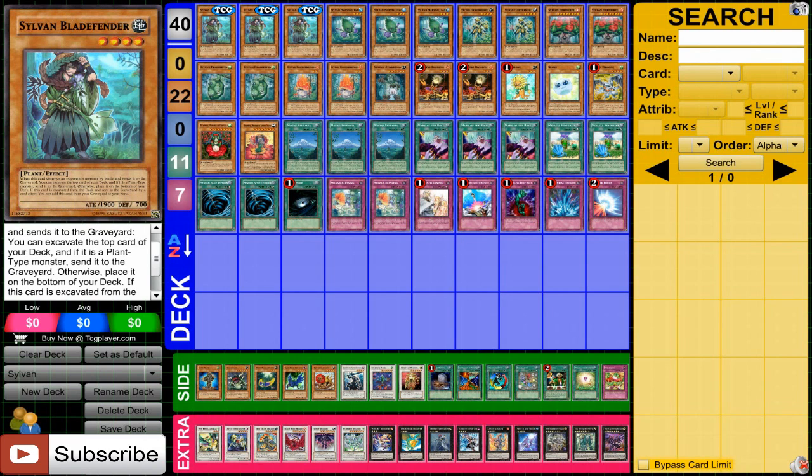We have three Bladefenders, the main beater of this deck. He allows you to excavate when you destroy a monster by battle, which is very strong. And also to keep in mind is what effects each of the Sylvans have when they're excavated, so you can set up your deck accordingly. When Bladefender is excavated, he gets to your hand, which is really nice.